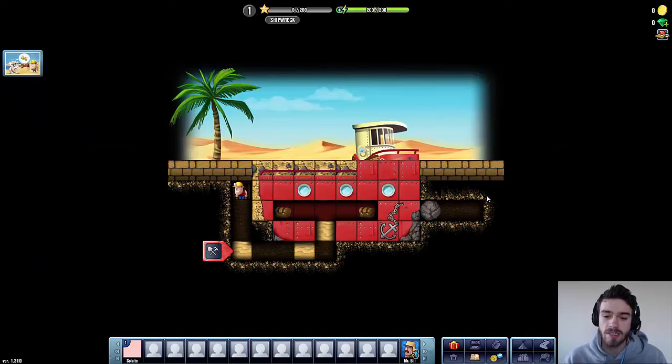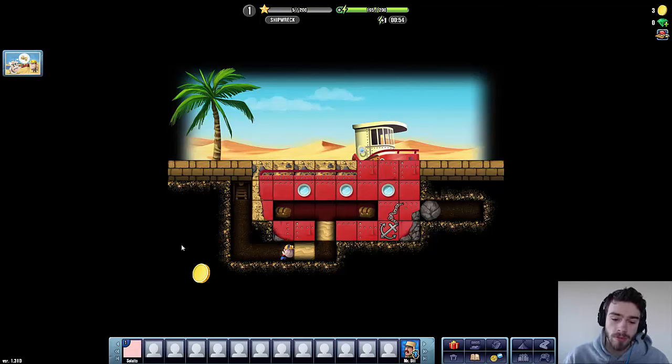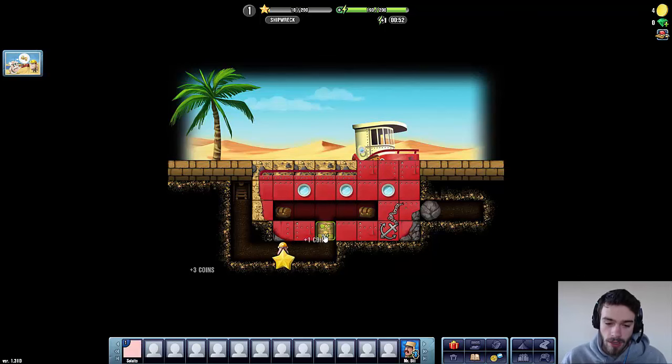Here we are — this represents our ship. So basically you can move Diggy by clicking onto the map and you can dig away obstacles like this. Not all obstacles can be dug out, but dirt or sand can definitely be dug out. Each time we dig something like that, you get 3 coins and 5 experience, but it's also going to cost you 5 energy, so you kind of have to manage your energy efficiently.